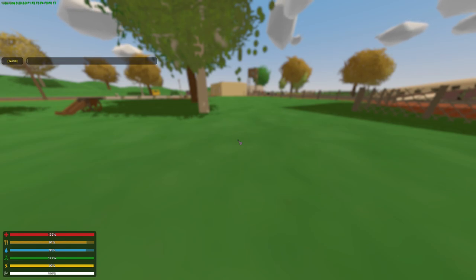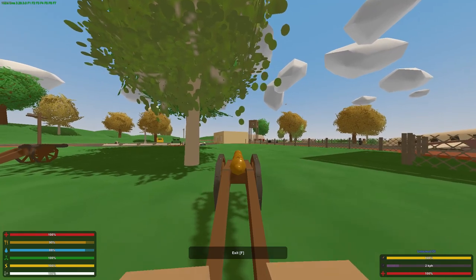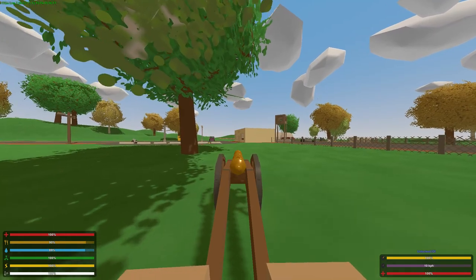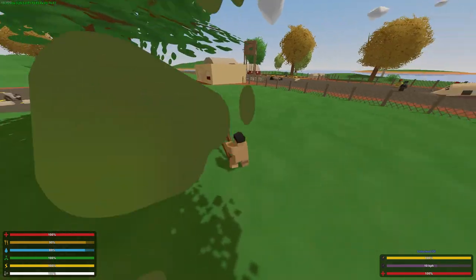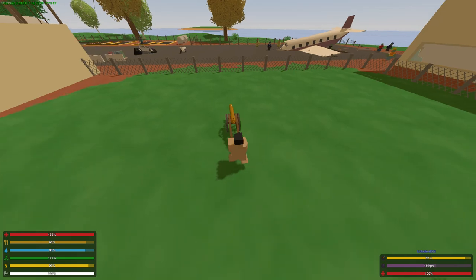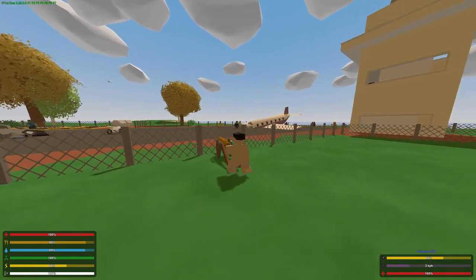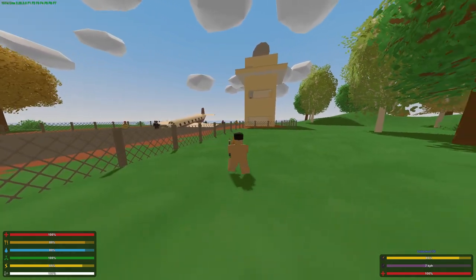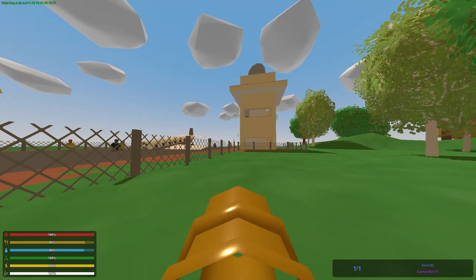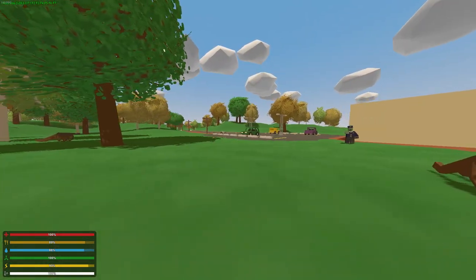The next vehicle is a bronze 12-pound cannon. Let's bring it over here to the zombies. I thought that would destroy the fences, I guess not.